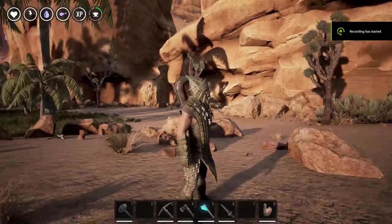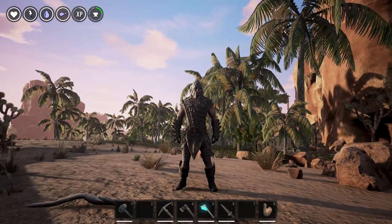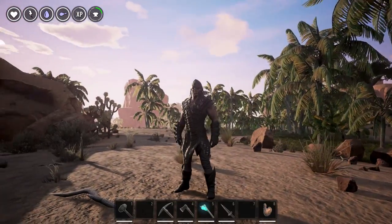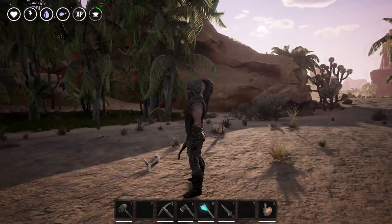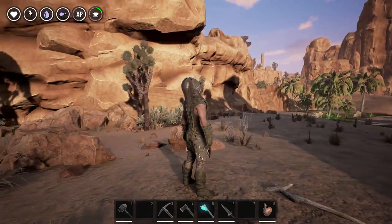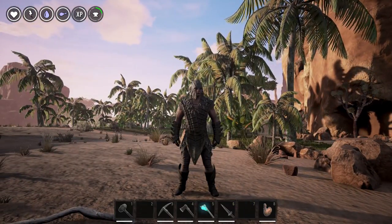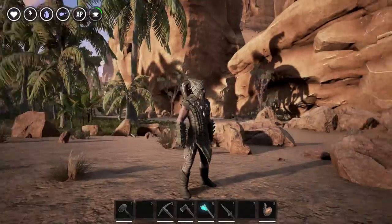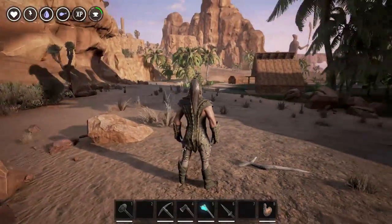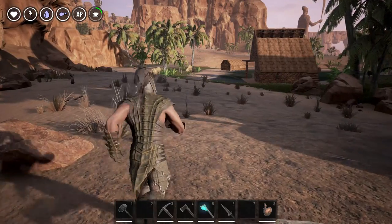Hey everybody, Killcam here and today we're going to talk some Conan Exiles. The game had a major content update yesterday and here you're looking at one of the new additions. This is the reptilian armor set that you get access to after completing the new dungeon Funkhama added to the game called the Dregs. I'm going to show you where it is on the map, how to get inside, walk you through getting to the end, beating the boss encounter, and some of the goodies you'll get as a result. So without further ado, let's go to the dungeon.